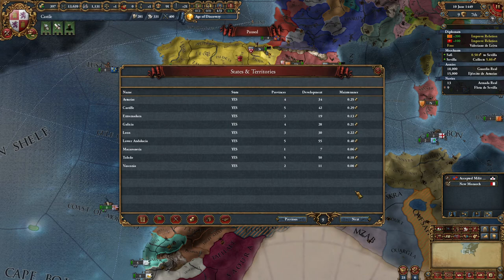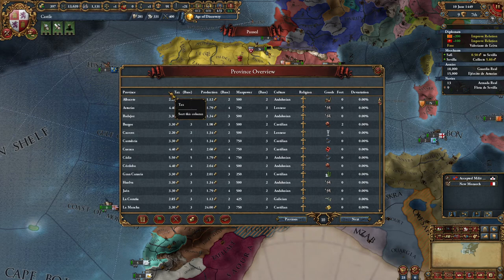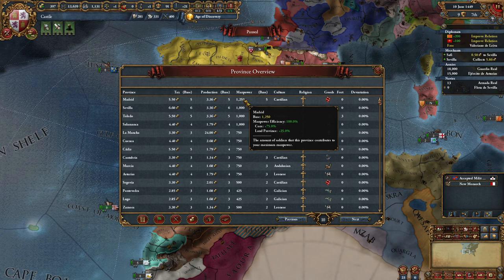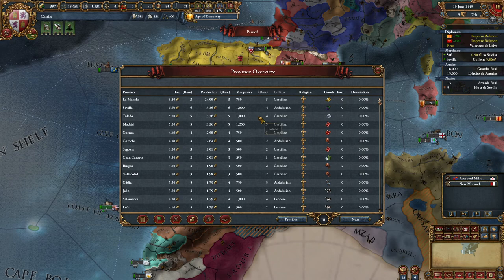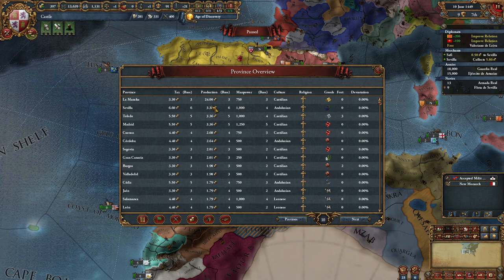Your states and territories show how much development you have in a certain state, how many provinces, and what the maintenance is. You can sort on all your provinces - which trade good there is, base production, base tax, or base manpower. Madrid is our best province for base manpower. You can sort on base production - our gold mine is giving us 24 ducats a month, and Seville is the second-best province for production income.